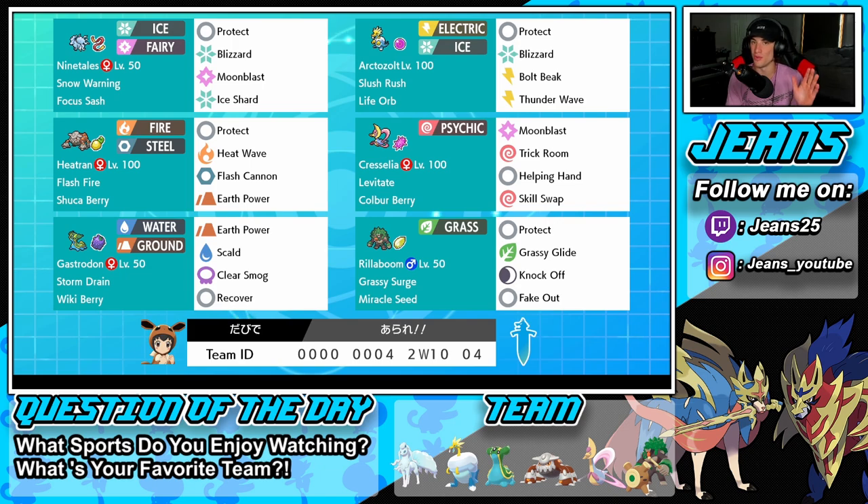Next to Heatran is Cresselia as a Trick Room Pokemon and Trick Room counter with Moonblast, Trick Room, Helping Hand, and Skill Swap. She has Levitate and the Colbur Berry. In the bottom left we have Gastrodon with Storm Drain — so we can dodge fire moves with Heatran and water moves with Gastrodon. His moveset is Earth Power, Scald, Clear Smog, and Recover. The final Pokemon is Rillaboom, one of the best Pokemon you can bring on any team right now. He has Protect, Grassy Glide, Knock Off, and Fake Out. Rental code is at the bottom of the screen!